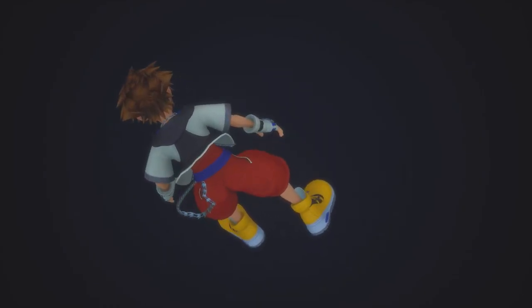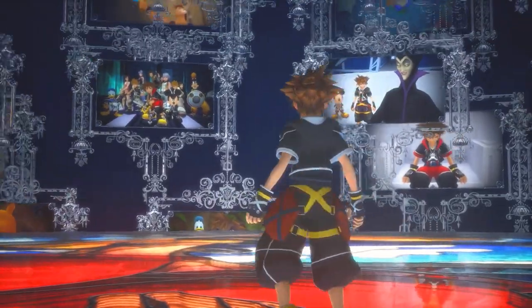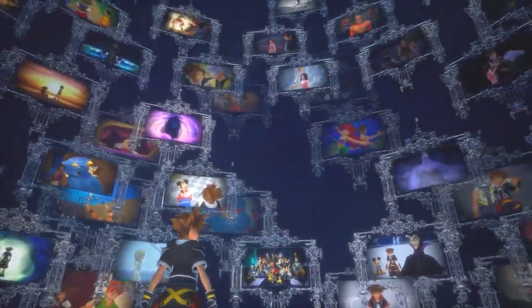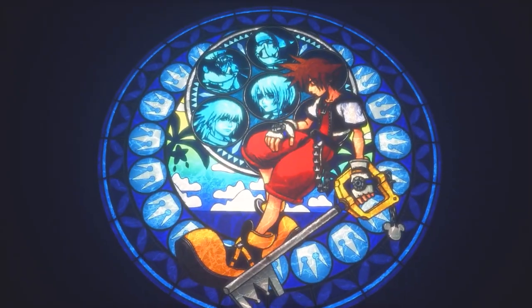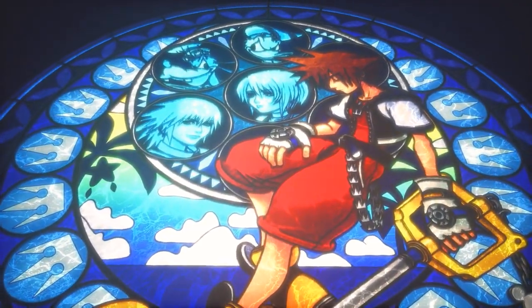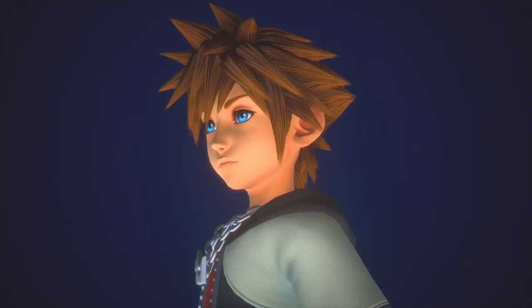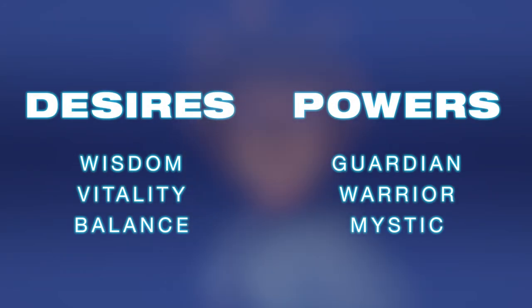Similar to the beginning choices featured in Kingdom Hearts 1 and 2, Kingdom Hearts 3 continues the tradition of offering players a couple of fairly cryptic choices right off the bat. To a brand new player, these choices can be a little intimidating because you may not even be sure what they do or what they mean. But as it turns out, these choices will end up affecting important aspects of your gameplay for the next 30 to 40 hours of your journey. But have no fear — I'm going to walk us through exactly what each desire and power does in Kingdom Hearts 3.